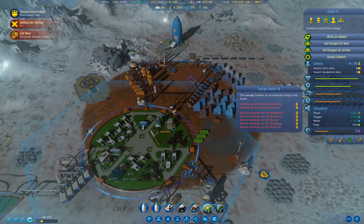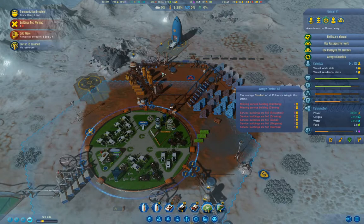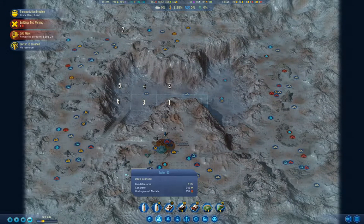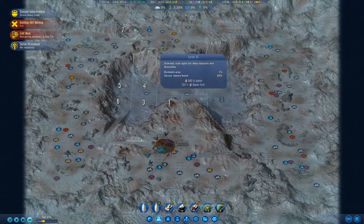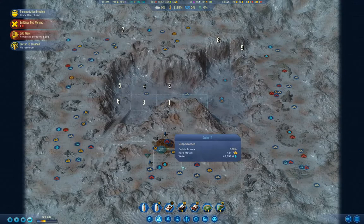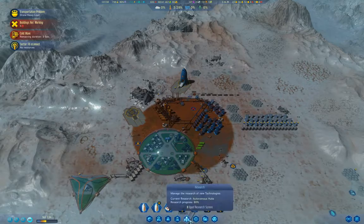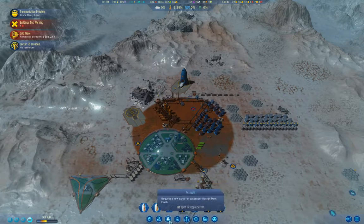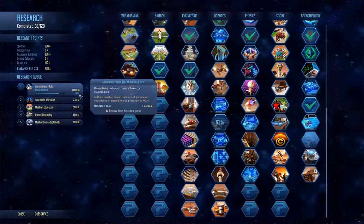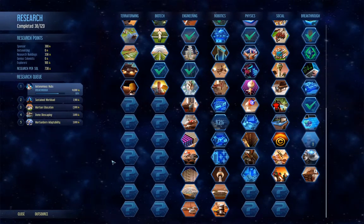Let's check in on the dome. Comfort is not so bad actually. We scanned a sector here - no resources. Let's work on finishing scanning everything. We're doing autonomous hubs research - that was an expensive one, but it's worth the investment to get it.